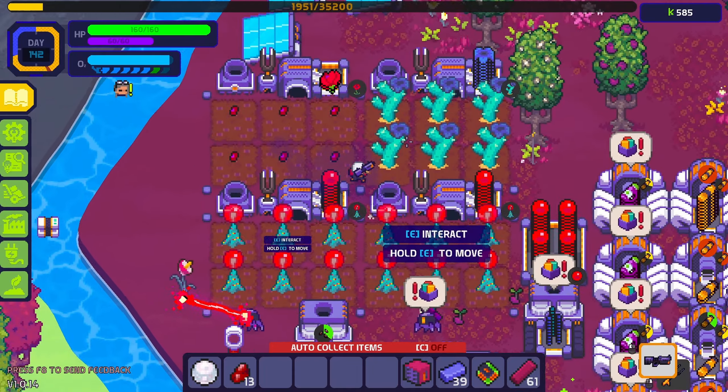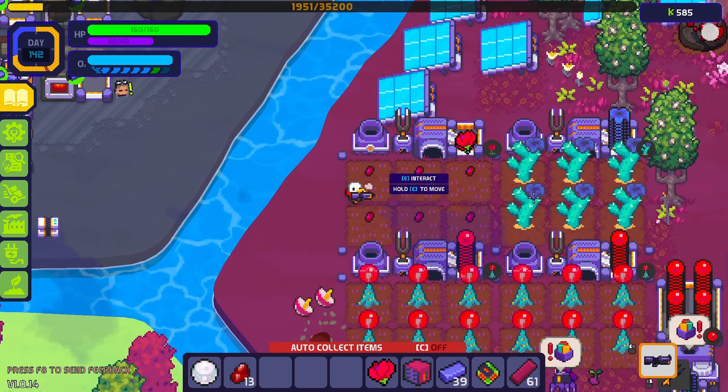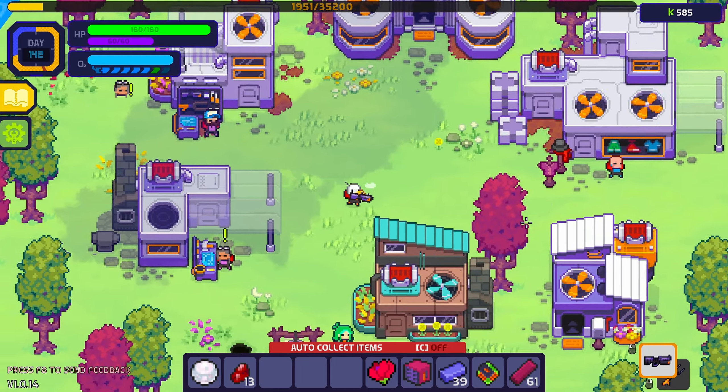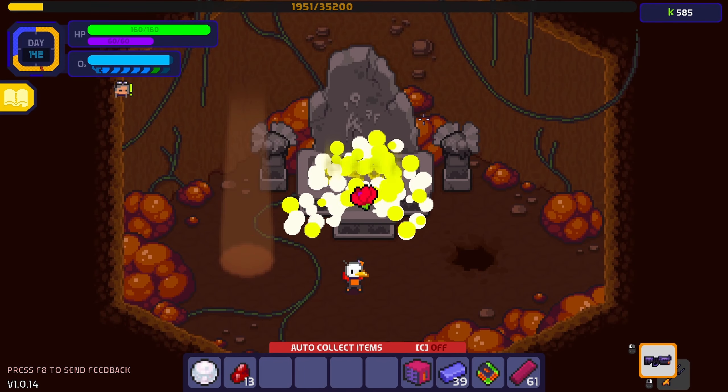Now you can plant those. I've got a little blood flower field up here that I just recently started. You can just plant that, give it some water, throw a turd on there to let that baby grow a little faster. Keep an eye on it. And when it grows, you come down here, take it, and throw it on the altar.